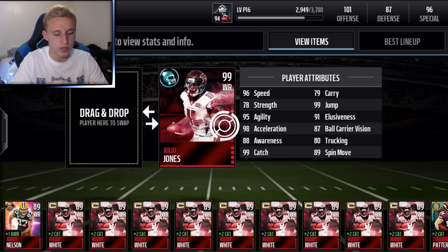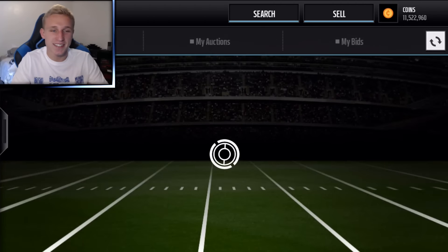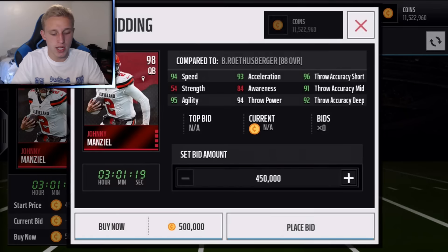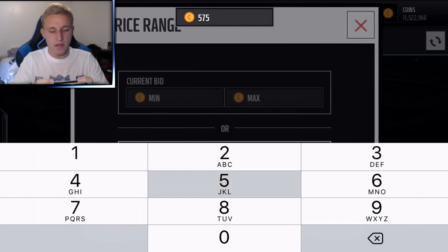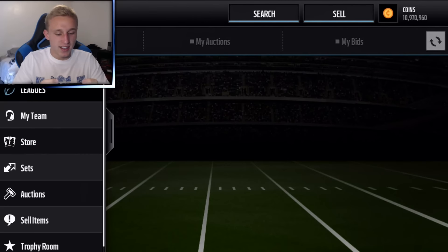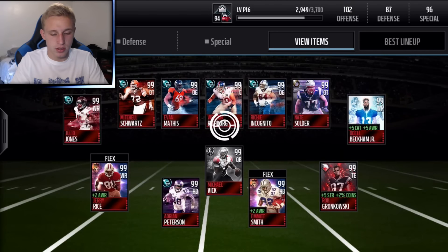I'm going to put Julio at starting wide receiver — I'd much rather have him starting than Jerry Rice, so Jerry Rice goes at flex since he's probably my weakest wide receiver. Now we need a quarterback, and I'm leaning towards Mike Vick. Manziel is the only 98 QB available for 500k right now, but I want Vick. I'm thinking 575k should be good — and there's one for 552k for the 98 overall Michael Vick. Ben Roethlisberger has a better throw stat, but Vick's mobility is the point.